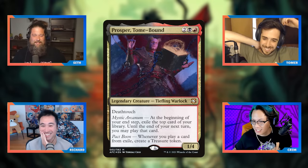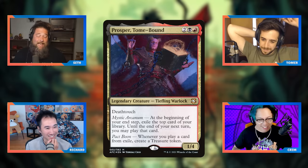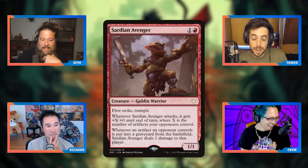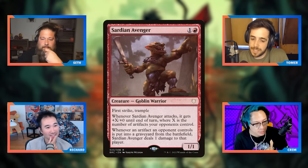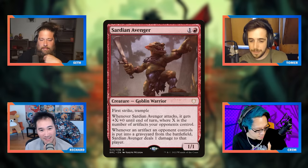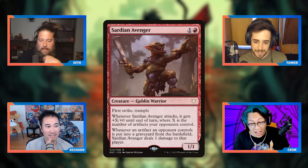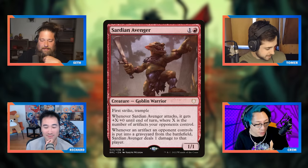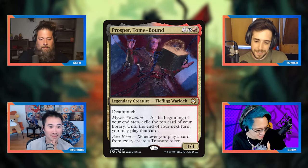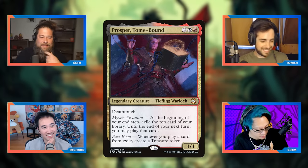Artifact hate can draw the ire of the whole table. Killing Prosper twice is probably the most effective approach — the deck is on life support after two kills. The same is generally true for most commanders we're discussing. In terms of a threat ranking so far: Yuriko at top, then Niv-Mizzet, then Korvold and Prosper. But that ranking comes after we've discussed all of them.